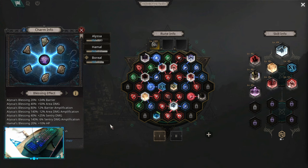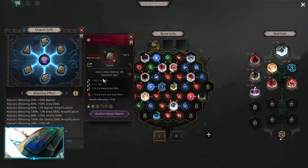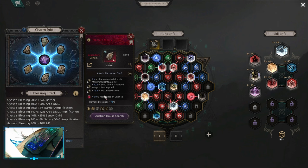For physical maximized charms you want to go Alissa, Hamal, Boreal. On the charms themselves you're looking for damage multiplier and maximize damage on the suffix. The third affix can be HP or chance to deal double maximize damage. On the legendary prefix, what you're looking for is strike damage amplification or maximization chance.